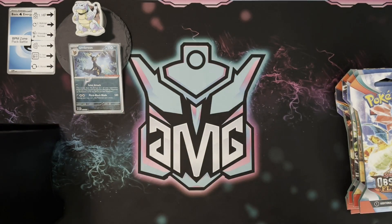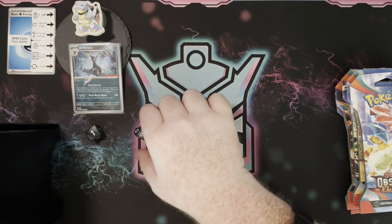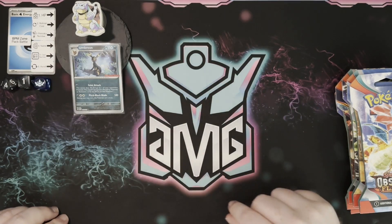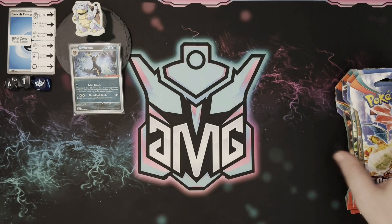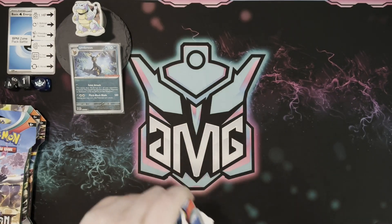First of all, let's figure out what we are going to do for how we're going to compare the packs today. We are doing slot number four, category number one, which is HP, and then we are looking for the lowest HP. So now we know our target. Let's start with the booster packs and then we can get into the tin that's over there.